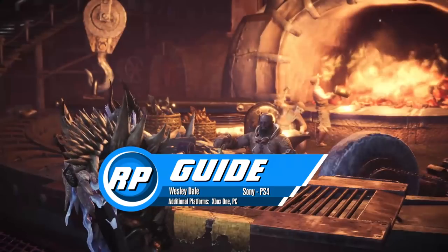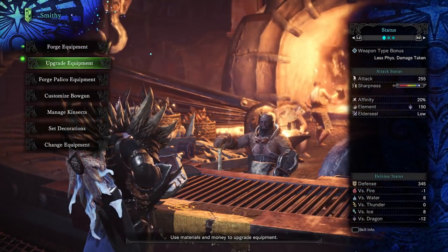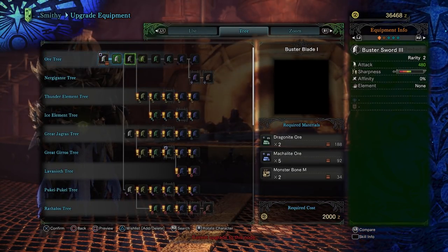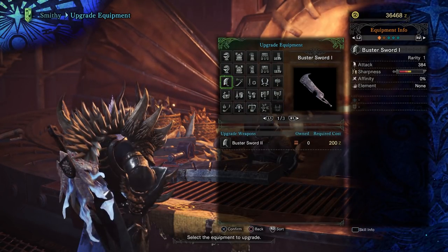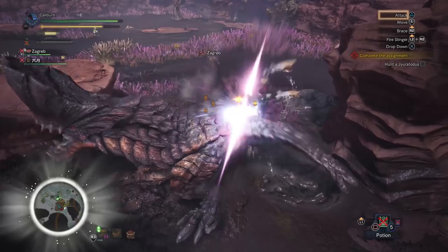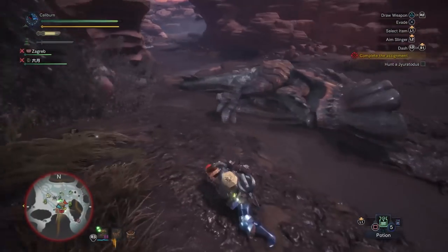Monster Hunter World's weapon progression paths are much simpler than previous games, but there are some standout paths you may or may not notice. This guide series is going to focus on weapon upgrades to take you through low rank and high rank as painlessly as possible for each weapon type. We don't want to sit and farm monsters for days, though you will need to farm a bit. The majority of parts come from easier monsters, which should make progress fairly painless.